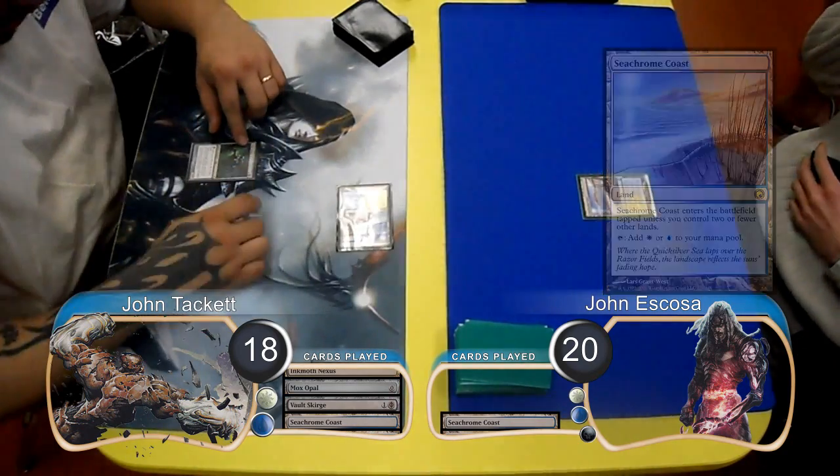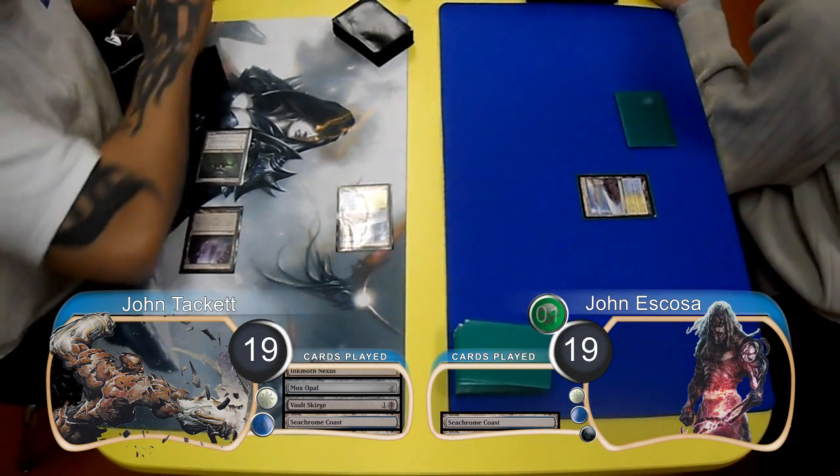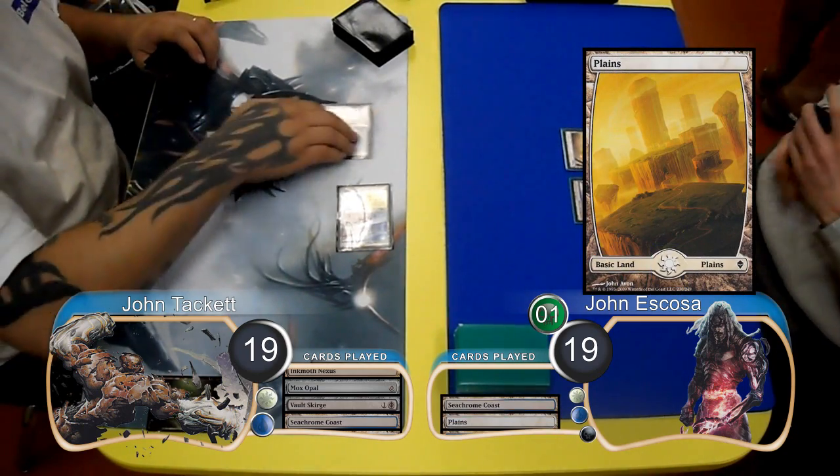Then Tackett animated his Ink Moth and attacked with it along with his Vault Scourge, giving Escoza a Poison Counter, taking him down to 19, and bringing himself back up to 19. Escoza then put a Plains into play and passed his turn again.